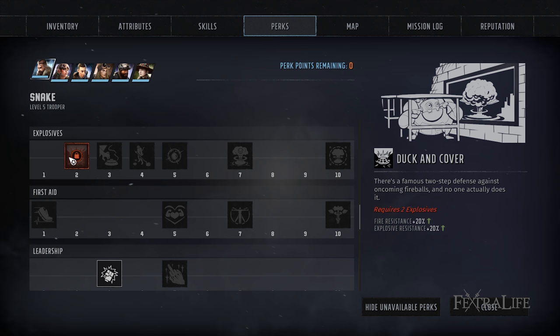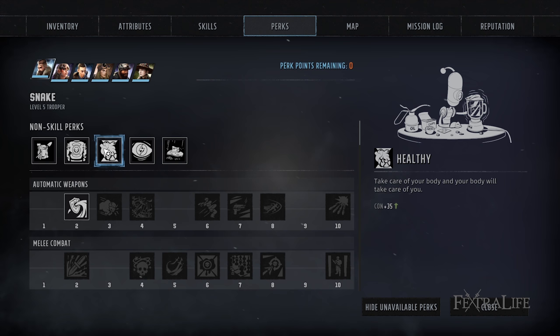First I want to take a look at the general perks. These are perks that any character can take without having spent any ability points. The first one I want to draw your attention to is Healthy. This increases your hit points by 35, which is about a 50% increase in health for most characters. If you find your characters are dying very quickly, which can happen on the harder difficulties, this is an absolutely great perk to take.